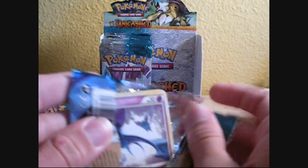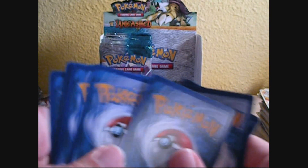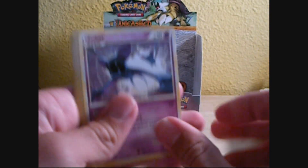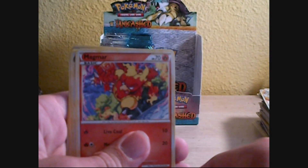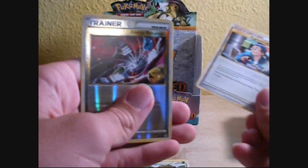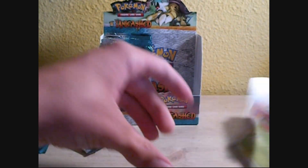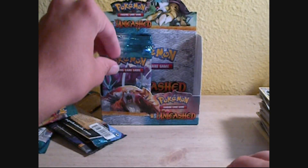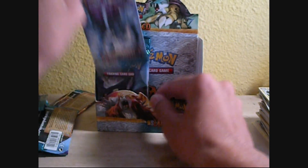Crobat Pack — hopefully I get a Crobat Prime. Zubat, Cherubi, Misdreavus, Roselia, Magmar, Phanpy, Grotle, Engineer's Adjustments, Reverse Energy Returner, and a Roserade. Roserade's pretty good, but I've got plenty of them. I'll just keep going.